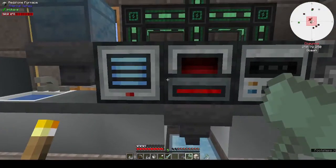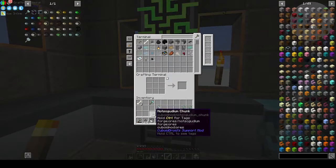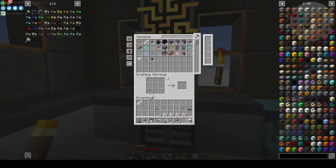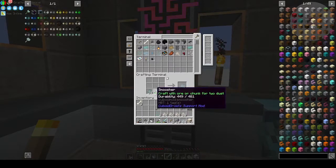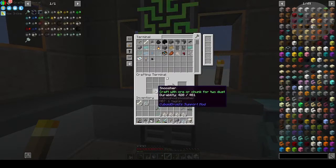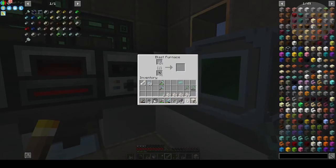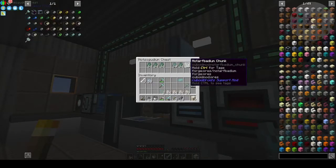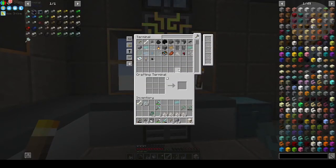I came back and made the Smoosher because I wanted to hurry things up. The Smoosher recipe is the hammer but on the side, and you put the two together in your crafting grid. It doesn't use much durability at all — I thought it did. It's pretty fast actually.